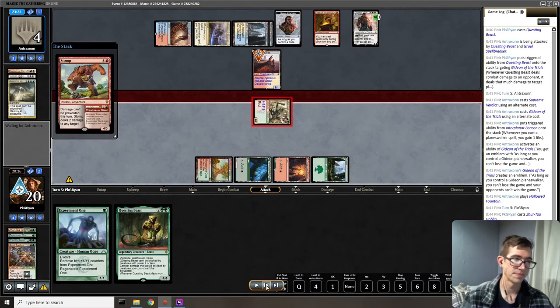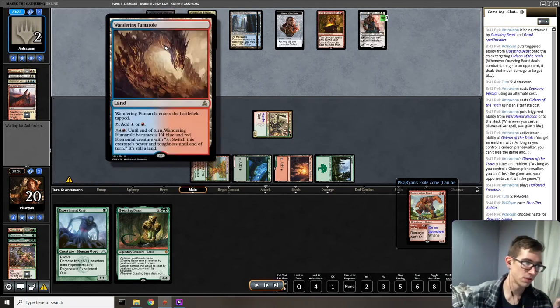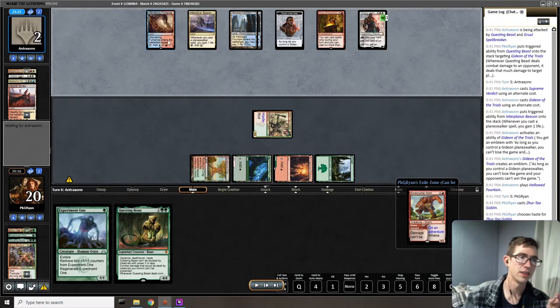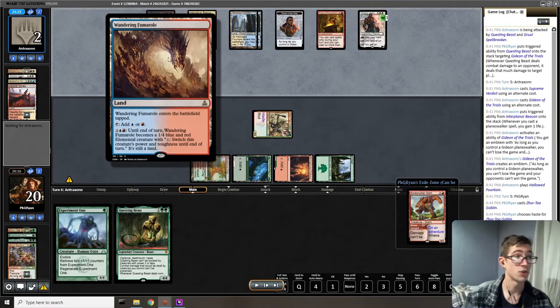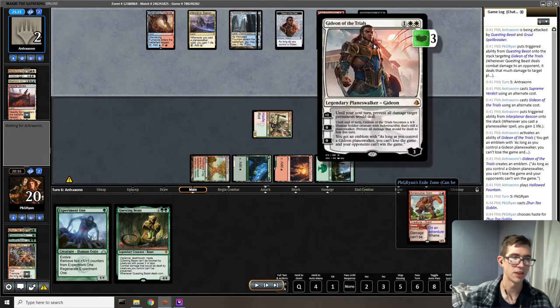By stomping Needle Spires with Bone Crusher Giant, I bring them down to two and their land is gone. Importantly, this means they don't have the mana for Wandering Fumaral — they need four mana besides the Fumaral to activate it, and they don't have red. So they need an untapped red source to keep holding up a Fumaral blocker. If they don't draw an untapped land they're in a lot of trouble. It's worth noting you may be able to pay two life from a shock land and go to zero if you have the Gideon emblem.